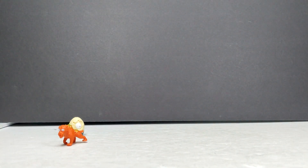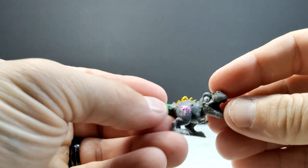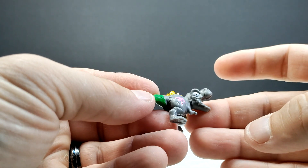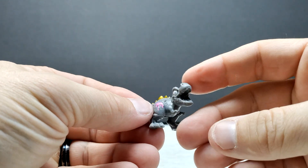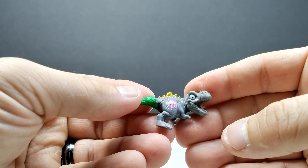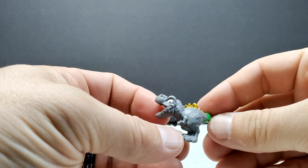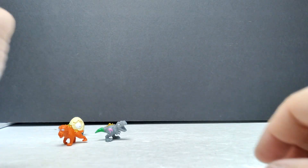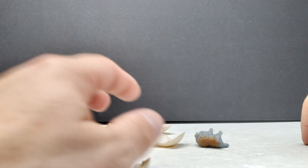The next one completely smashed open and straight out of the gate it's a dinosaur — great news! I believe this is the T-Rex, so there we go. It looks pretty much as goofy as I would expect for these Zuru toy figures — they always have that very exaggerated look. Really happy that I at least got the T-Rex; that's definitely a neat one to get, and they do stand pretty nicely.